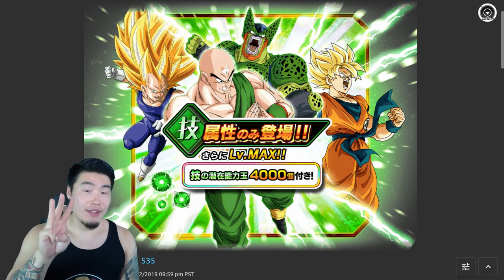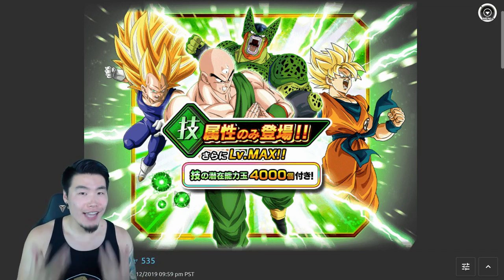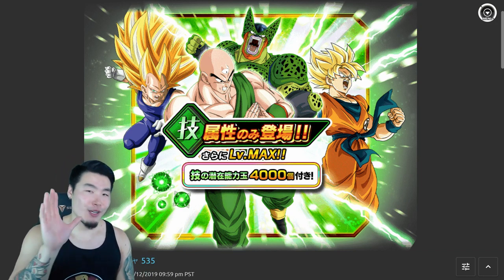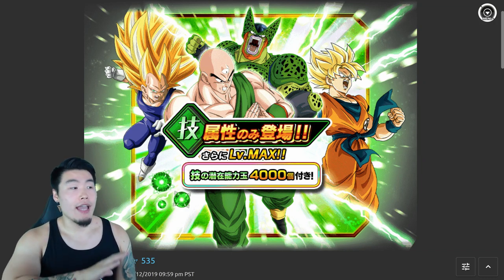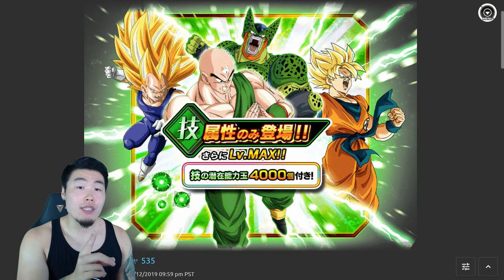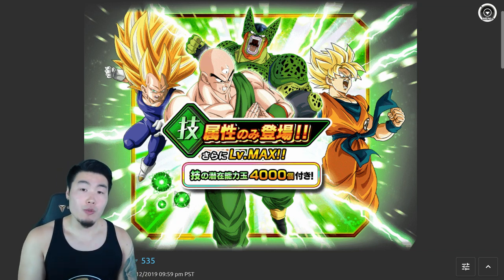There are three reasons. The first reason is that this banner can only be summoned on one time. So technically, the maximum number of stones that you can waste on this banner is 50. And I know that's not the greatest reason, but from the perspective of someone like me, who has no self-control and might be liable to go crazy on a banner like this and waste all my stones, that's actually a great thing. So that's reason number one — only one multi is available, so you can only spend or waste a maximum of 50 stones. Not too bad, right? I think most people can afford that.